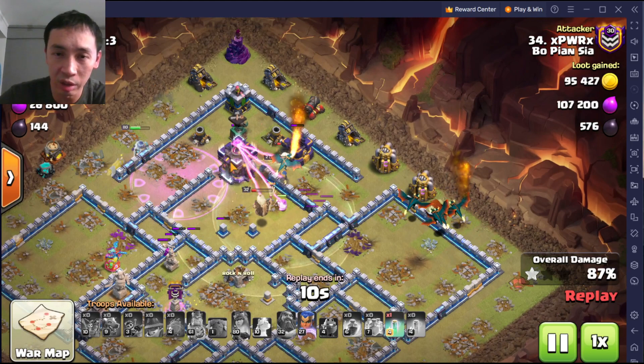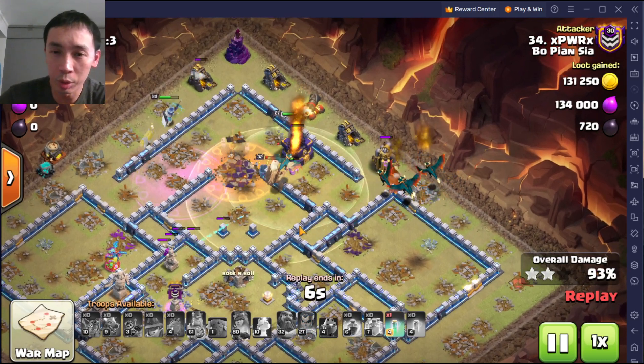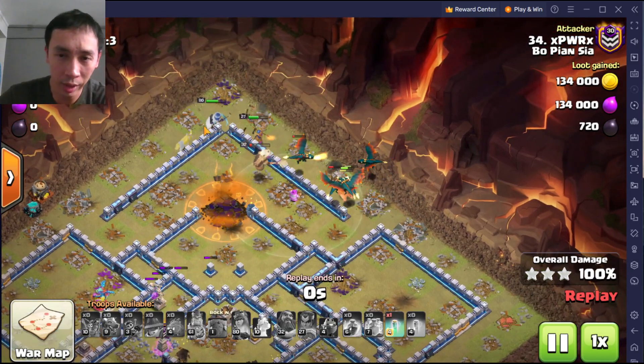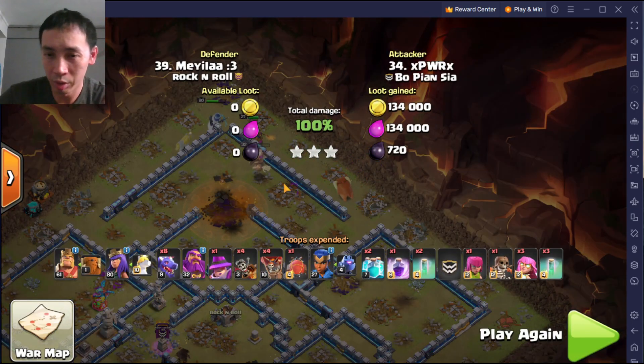The Grand Warden is still healing — we're just powering through the infernal beams of the town hall. It's finished, and the Archer Queen is still alive. The Royal Champion is still alive too. Even with a decent base like this with the monolith, we were able to three-star it very comfortably. This army is very very powerful. We've learned something new — thank you and bye-bye.